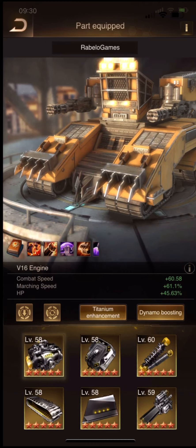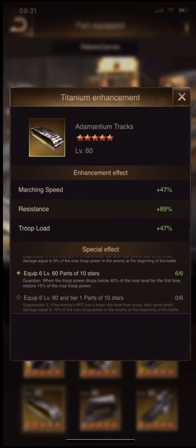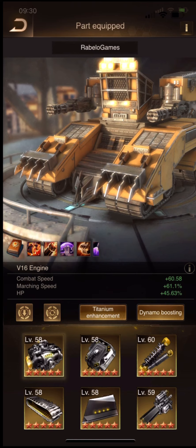This is my Bunny Blade set. We are at 10 stars on all six parts. From the last video, we achieved the 10-star special effect: when the troop's power drops below 40% for the first time, restore 15% of the max drop power.